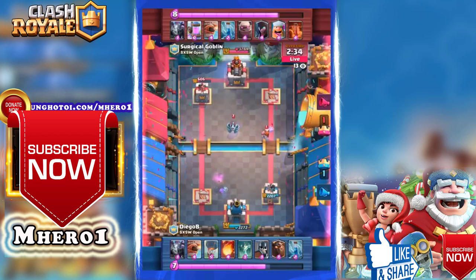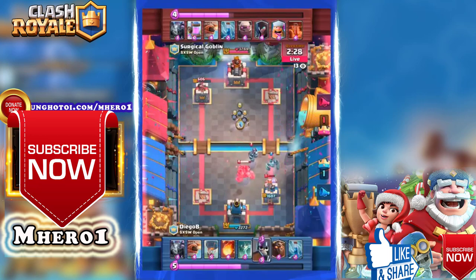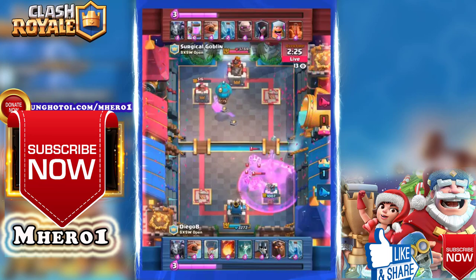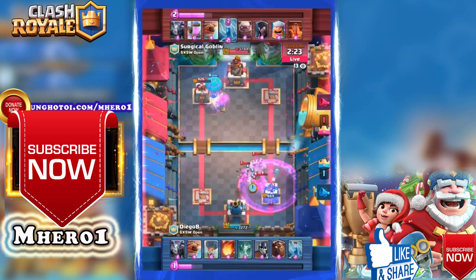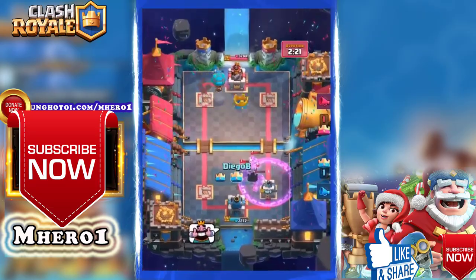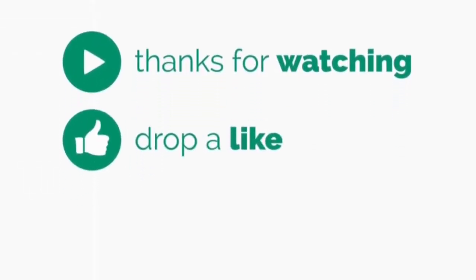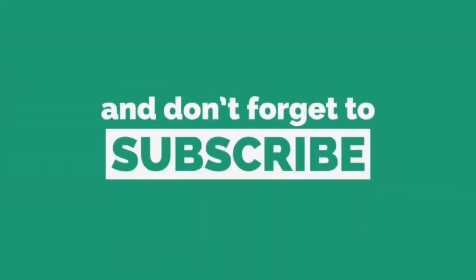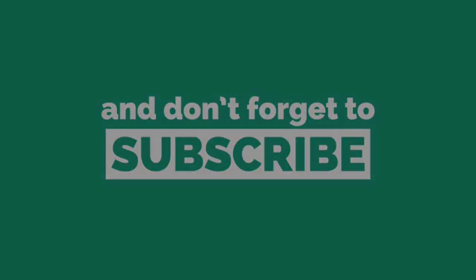An aggressive flying machine from Diego B gets a little chip damage but leaves him vulnerable. An aggressive golem out the right side from Surgical Goblin is exactly what he's looking for to finish this game off. Lumberjack connects for a huge hit — it's a base race now! Golem on the right, balloon on the left — who's going to win it? The balloon gets it! Surgical Goblin wins!